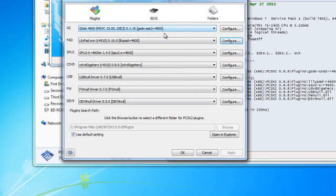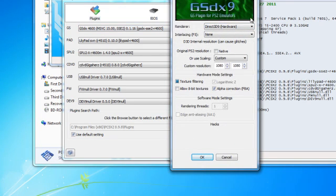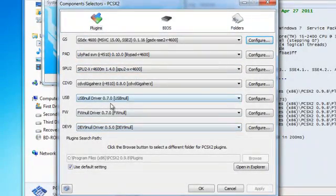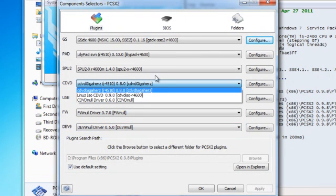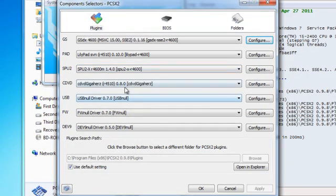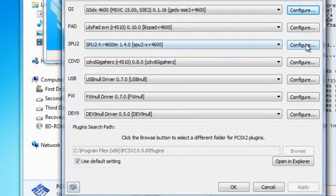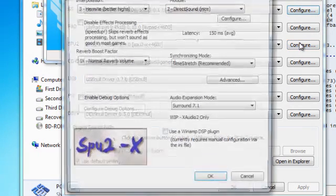I didn't really mess with any of the video settings because I really didn't need to. I put them at 1080p resolution because I've got high-definition monitors. Pretty much default stuff. The really important thing that's going to affect you a lot is the SPU2 — this is your audio. For some reason, audio has such a big effect on the way all of this works.